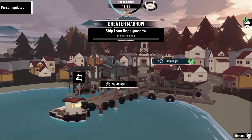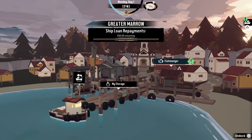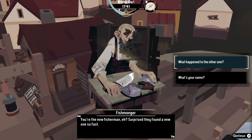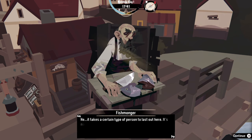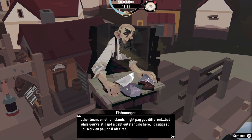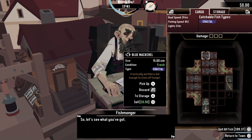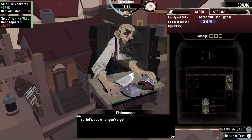Sell those fish while they're still fresh. We go to the fishmonger — you enter a squalid shack, familiar smell of fish, flies buzzing. The fishmonger says: 'You're the new fisherman? I'll pay you for fish — bigger and fresher means more money, some species are worth more too.' So we hit square to sell all fish and now we just return to town.